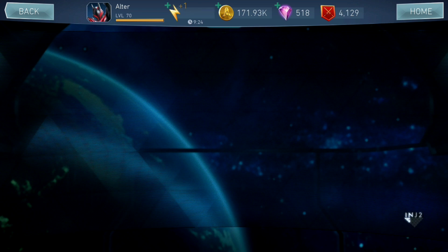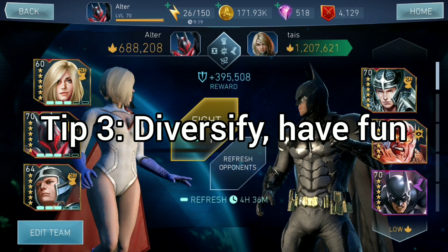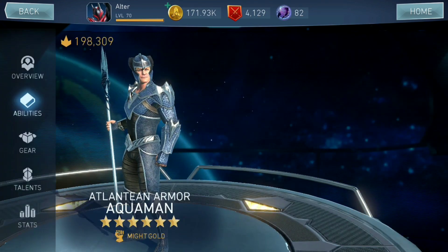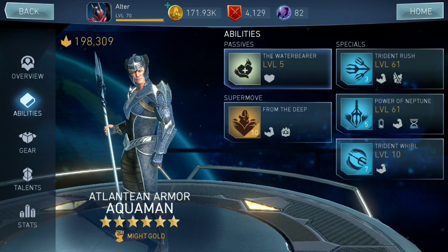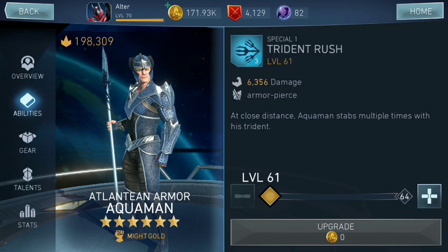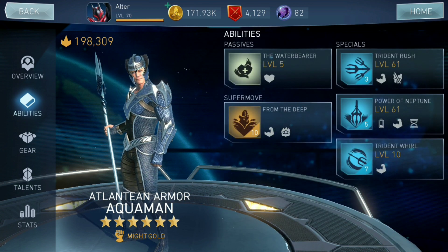One final tip is to use more characters than just the ones that are good on raids. An example is Atlantean Armored Aquaman. He does so many things like armor piercing, heal, power drain, and dot damage. Although he isn't good on raids, he is a beast in Arena. Using different characters can also keep the game more interesting since you aren't always using the same characters all the time.